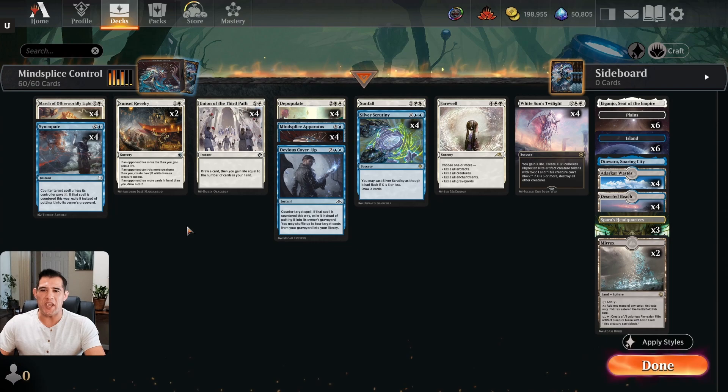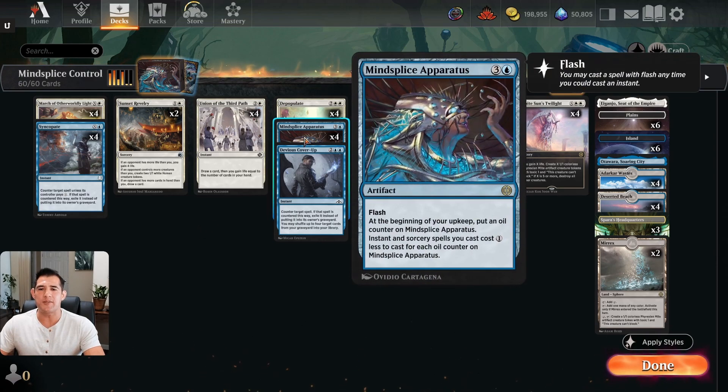Welcome to ASMTG. It's a week of control where I'm playing five different control decks I feel are best suited for today's best-of-one standard. It's our last day of the week and we're going with Mind Splice Apparatus, a fun card that's going to help make all our instants and sorcery spells cost one less every turn this is out on the battlefield.